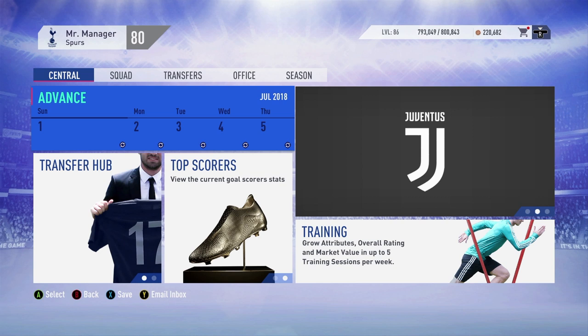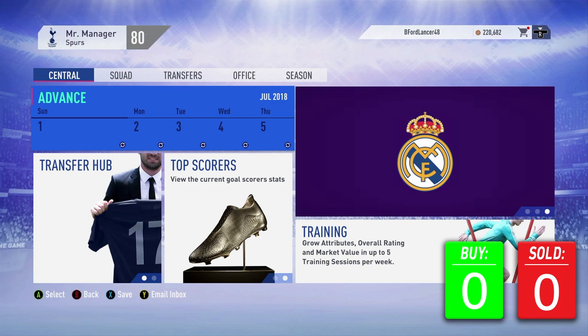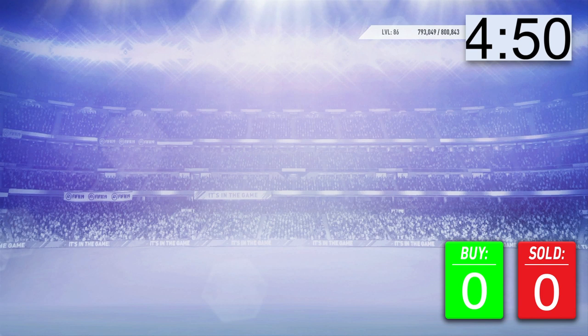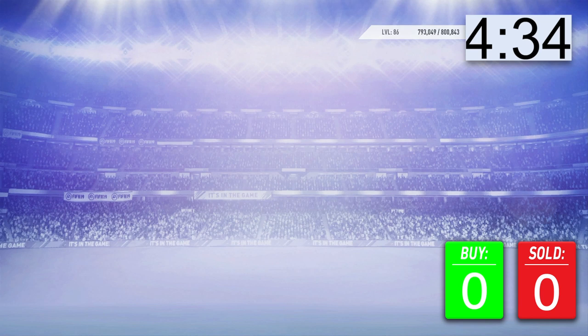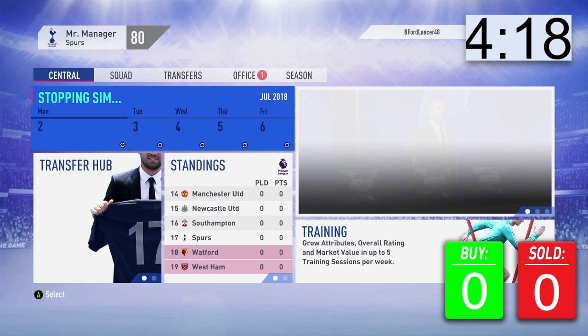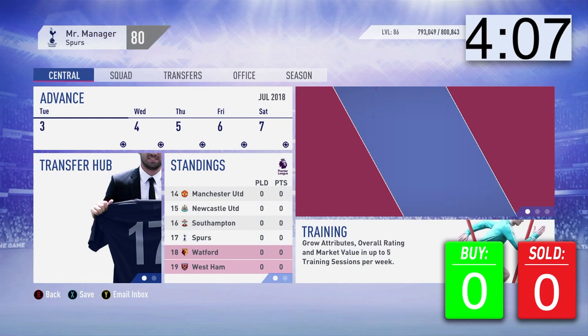Five minutes on the clock — three, two, one, go! I forgot to save first which wasted about 10 seconds, but here's the shortlist. First player I'm looking at is Florenzi, and I'd love to bring in Sergio Ramos as well — trying to get two defenders signed straight away. We can only sell players if we get offers, and the simulation is taking forever. Loaning players out does not count as selling.